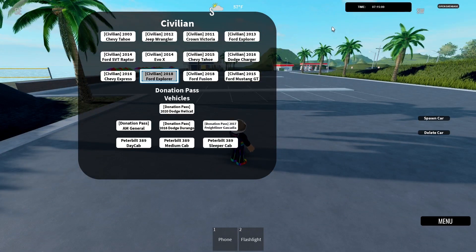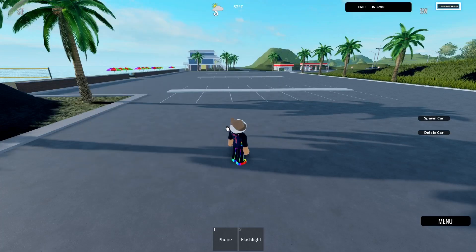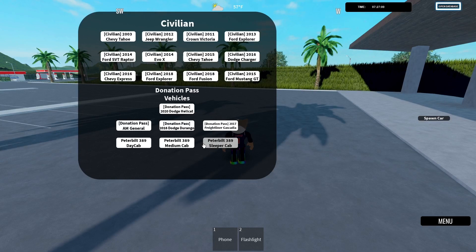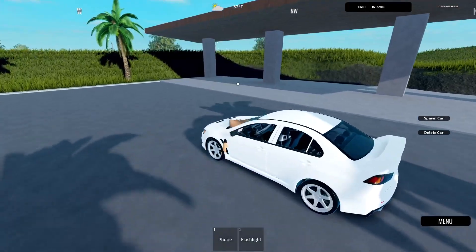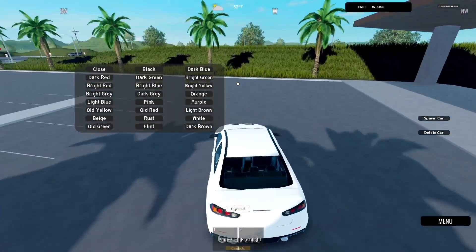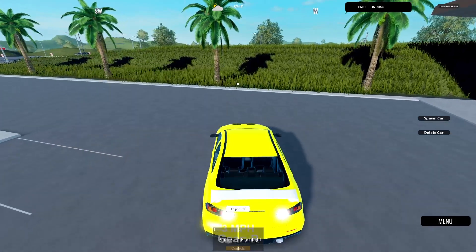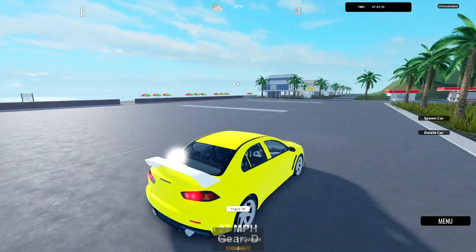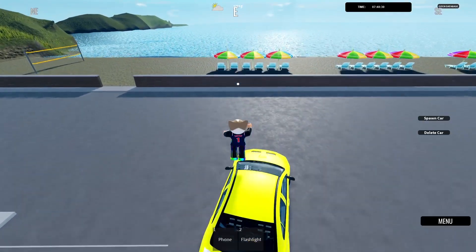The spawn menu is amazing - I love how it's laid out so you don't have to click through. These are your donation pass vehicles as well. I think that might be a new team coming soon for a truck or whatever. I'm just gonna go with the Evo X - I love this car from when I used to be in Connecticut. You also have a spawn color option, so we'll go bright yellow.